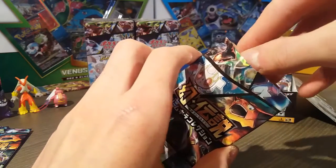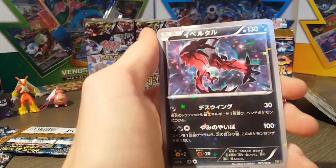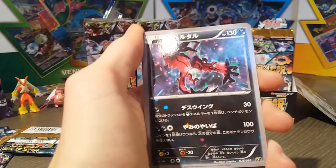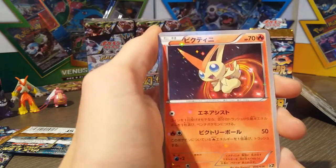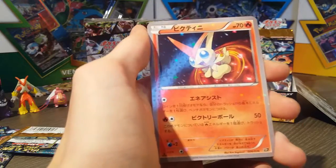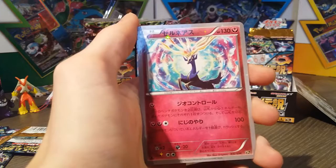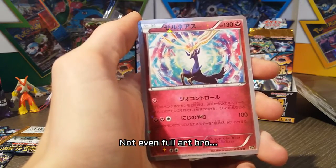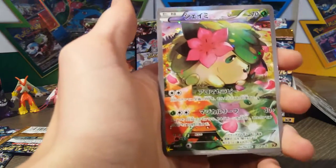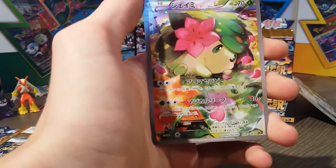Second booster pack, guys. Iveltal — you have no clue how much I love this Pokemon. If we get the secret card, I'm gonna PSA grade it. A Victini — I watched the Victini movie not a few weeks ago, and it really made me appreciate the Pokemon. A Xerneas. If we get the Xerneas or Iveltal Shiny Full Art Secret card, I'm gonna freak out. And for our last one — Full Art Shaman with the flowers again. You can see his reflection in the water. Very beautiful.